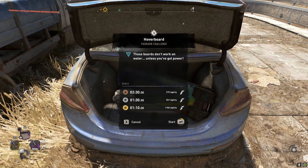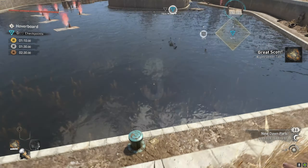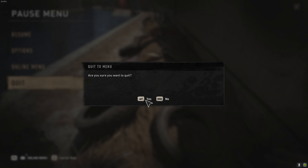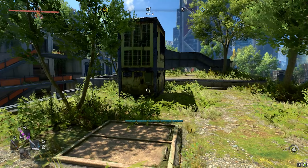Once you interact with this final board, that's going to start a parkour challenge — but we don't want to do the parkour challenge. You can come back and do this later if you want. If you want to keep the hoverboard, all you're going to want to do now is open up your menu and quit. Then you're going to reload back into your game — that'll put the hoverboard into your inventory. Then just press continue to go back into the game.